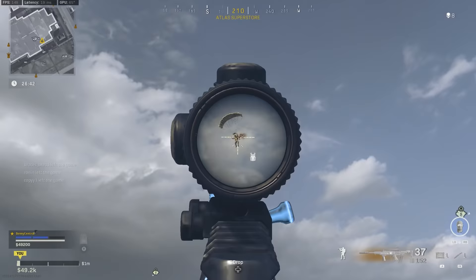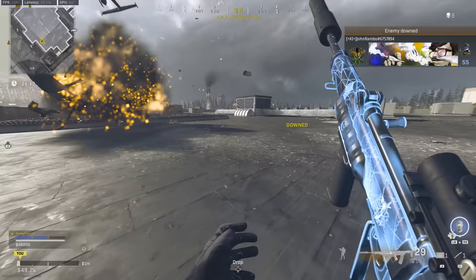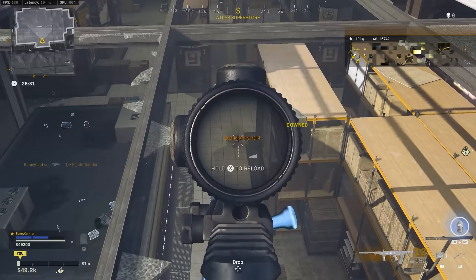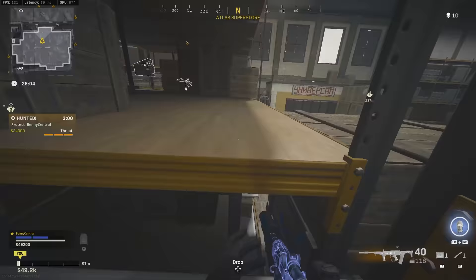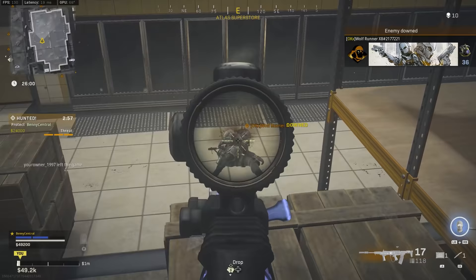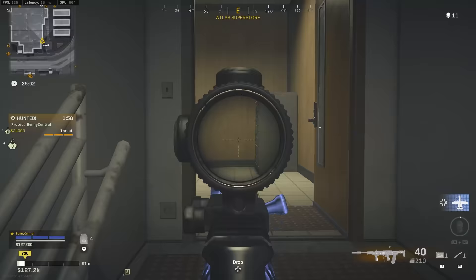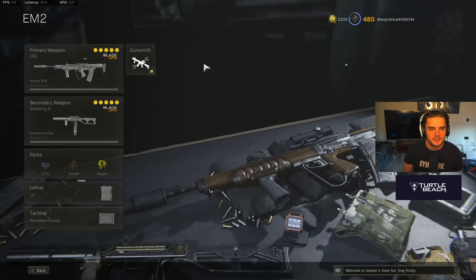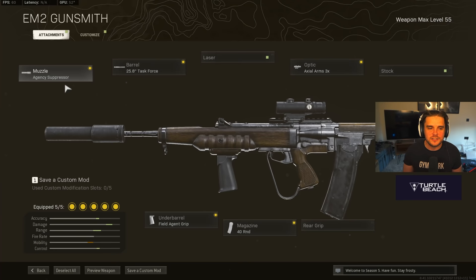It might be the slowest rate of fire weapon, but it's got the best damage profile with 61 damage for a headshot, 49 to the neck, and 41 everywhere else. Personally, I really enjoy the EM-2 and it's become my go-to in competitive play. For the EM-2 loadout: Agency Suppressor, 25.8-inch Task Force Barrel, Field Agent Grip, 40-round mag, and the Axial Arms 3x optic.